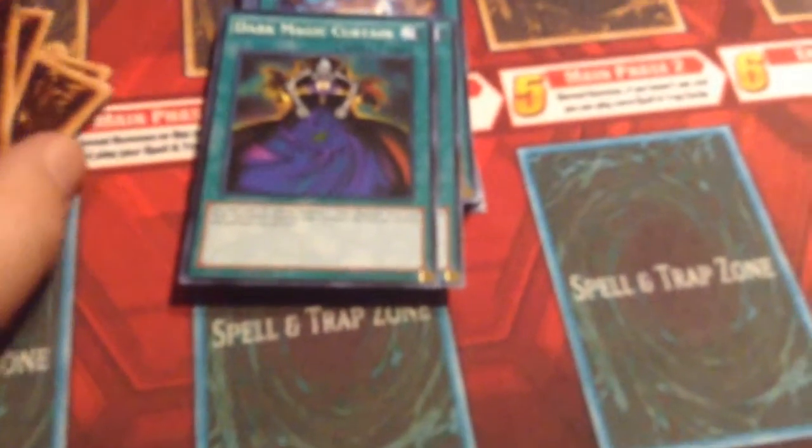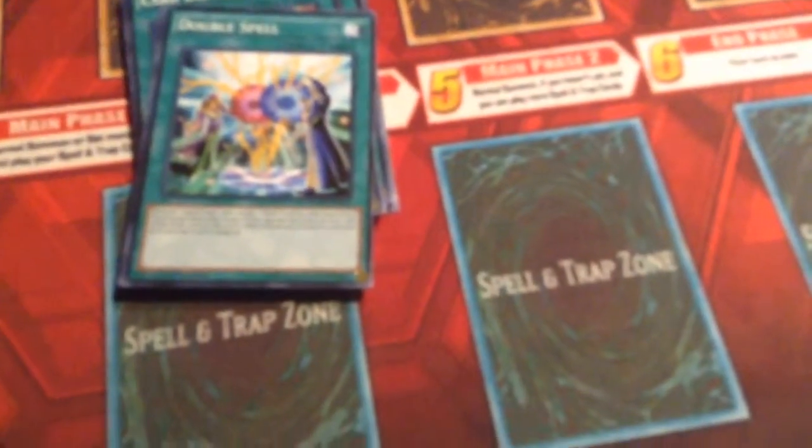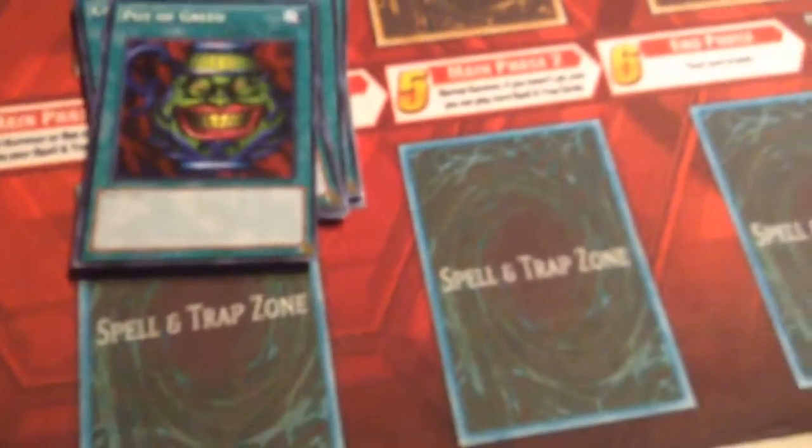Then we have Monster Reborn, Dark Magic Curtain — for some reason they actually edited the artwork; if you see the premium pack version, you'll see that the vortex is not there. Then we have Thousand Knives, Magic Formula, Magical Dimension, Diffusion Wave Motion, Double Spell, Ectoplasma, Tinko, Soul Taker, Pot of Greed — again, another banned card that for some reason got printed.